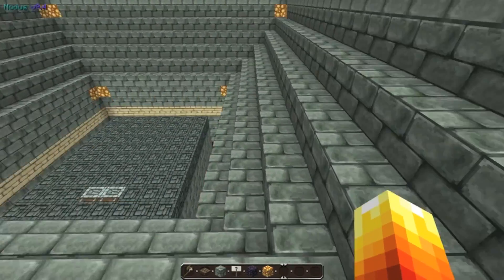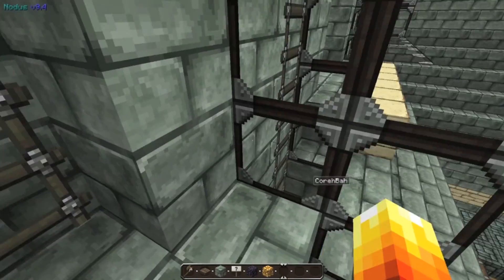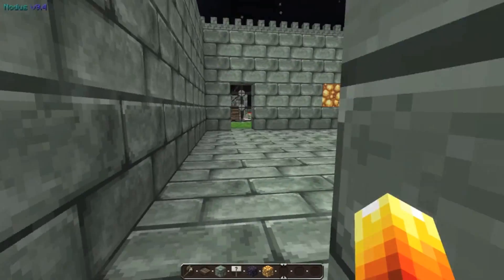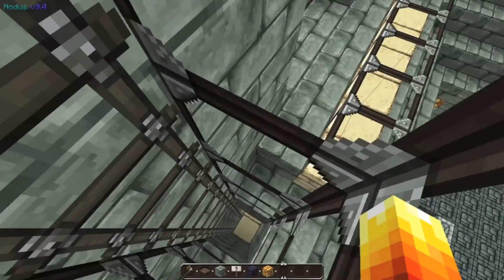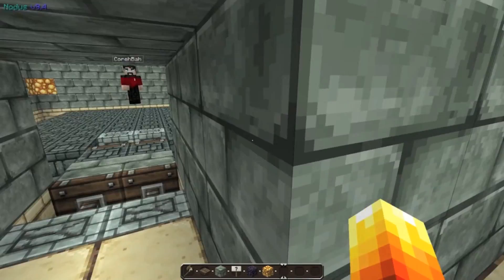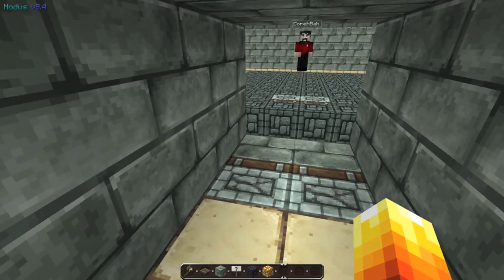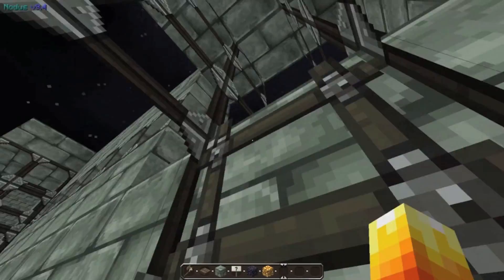Over here we have our PvP arena. We are going to be working on a spleef soon — you know, just fight in there. Let's go down and see what's down here. You can open and close that — so the players are locked in.